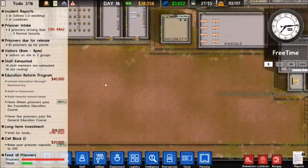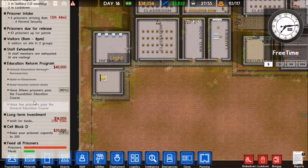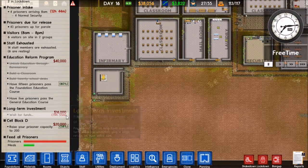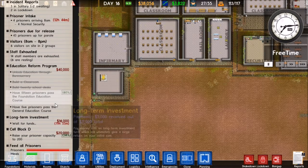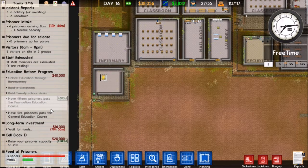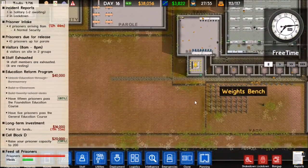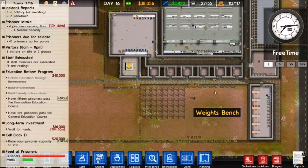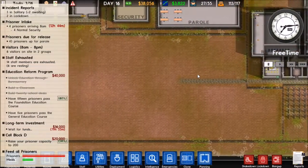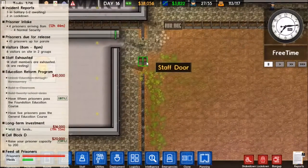This episode I'd actually like to get the high security area set up, although we only have 38,000. We have about three more days on our long-term investment until we get our money back. I don't know if I'll be able to set up an adequate enough high security area, but I would like to get one open because you get a lot more money for having high security prisoners than you do for low risk and medium.